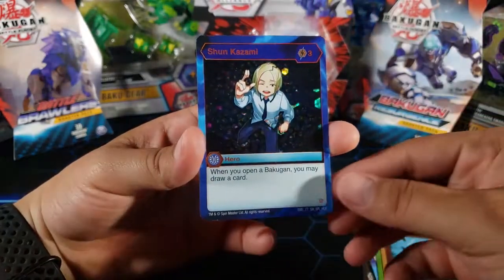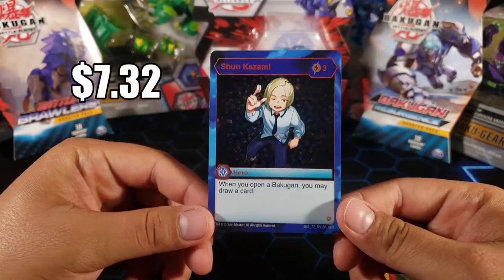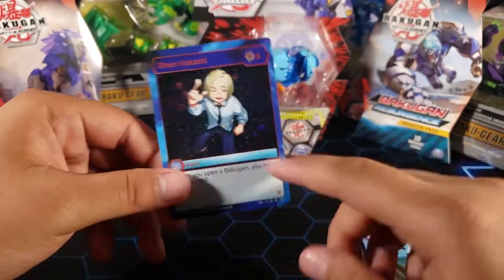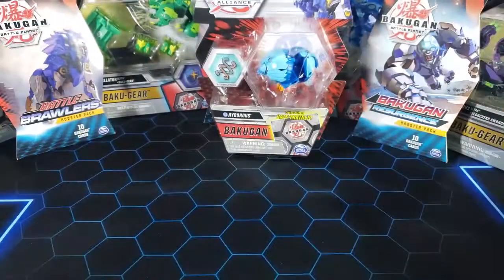And for the last card — whoa, yes! We got Shun Kazami. I do not have this one and I think this is worth like $7, so that's pretty cool. It's one of the cards that a lot of people use when they run Aquos. So that's nice — that's a good pack.